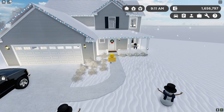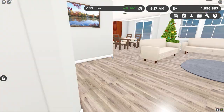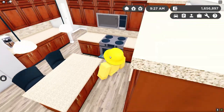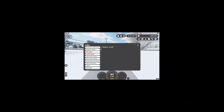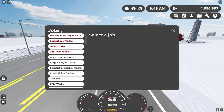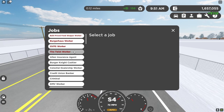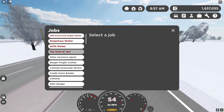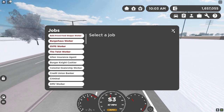There is also an option to sell your house if you don't want it anymore, and you can only own one house at a time. The houses look pretty cool on the inside — you can use the TVs, manually open most of the doors, wash your hands in the sink, bake stuff, and open up the fridge if your house contains one. Within Greenville there are about four or five interactive jobs: the Bolt Price Food Shop Worker, the Burger Horse Worker, the GVPS Worker, and the Twist Worker. The way to tell if it is an interactive job is if it has red text on it. If it has grey text, it is not interactive and is just a regular job.